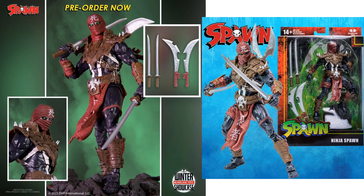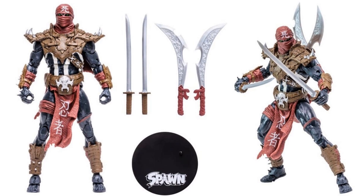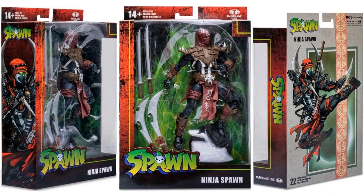The next Wave 3 figure is Ninja Spawn — you see his swords and all those different weapons. He comes with the figure base as well. All four angles there — got the green eyes of course — and there's the package from all sides.